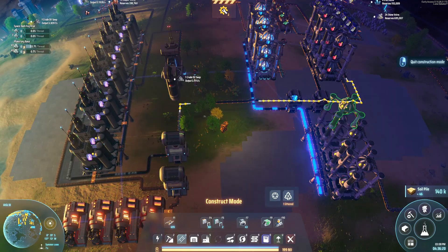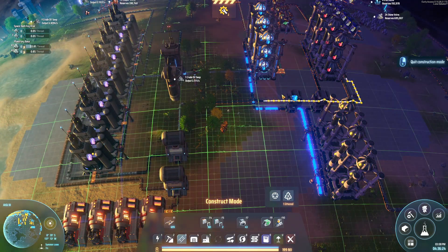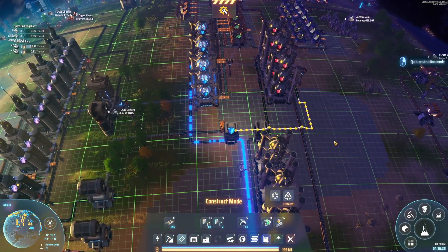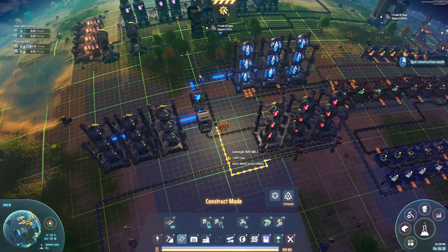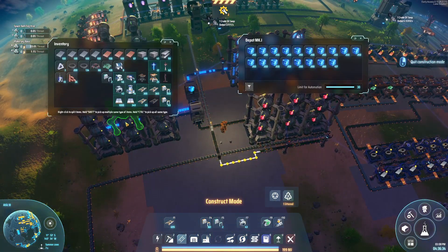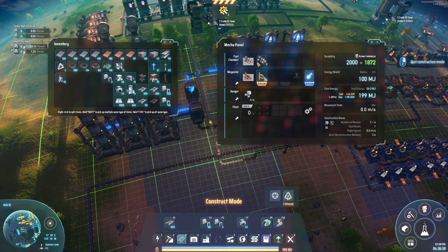Big, big gains right here. We've totally upped our science. We were only researching out of three labs — we're now going to try to support nine labs. We should be able to do that. We have nine producing each type of science that we have available to us, so we should be able to fuel nine total labs. We also have a huge buffer of blue science right now, but that's okay — not the end of the world.